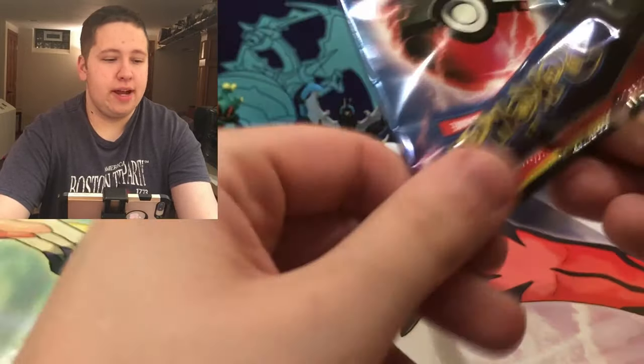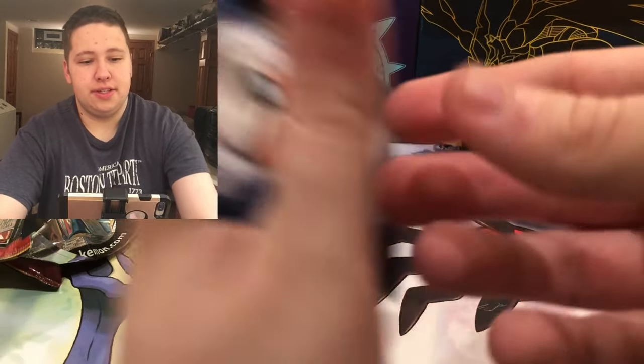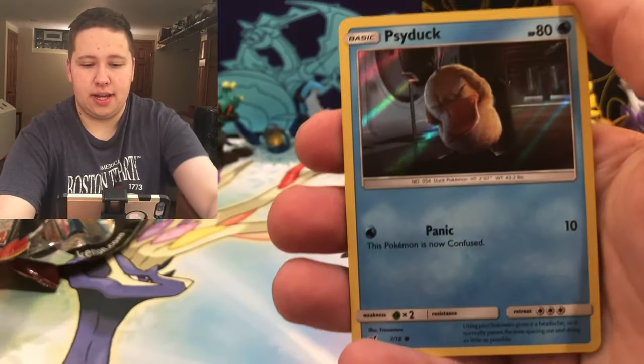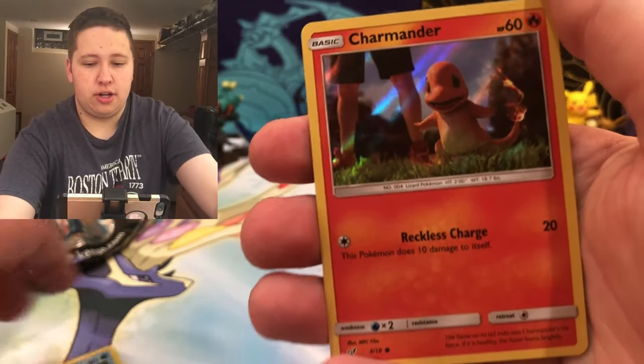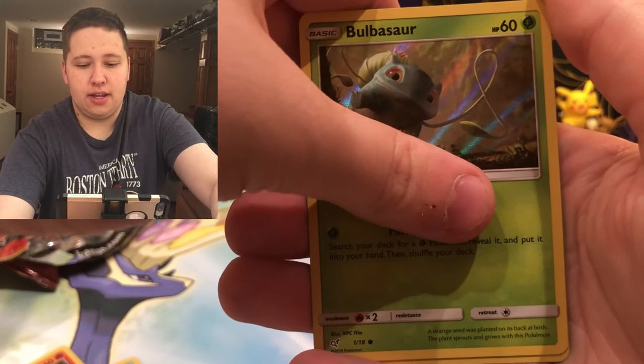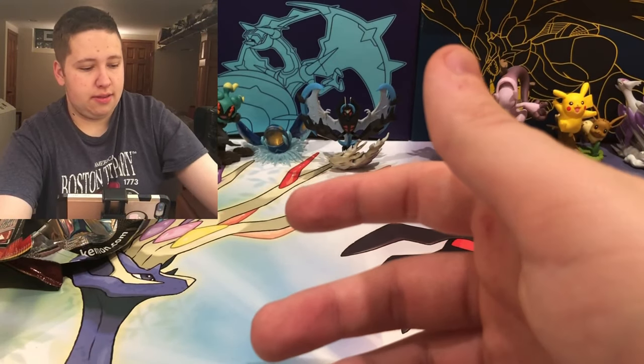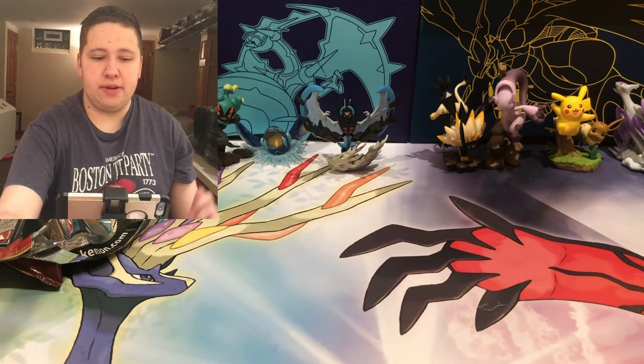Third Detective Pikachu pack - this is the second to last. Here's a Psyduck, Charmander, Bulbasaur, and then a Grass-type, a Ludicolo. There we go on that one.